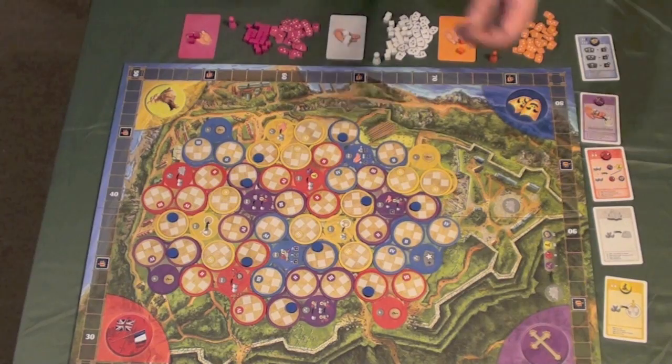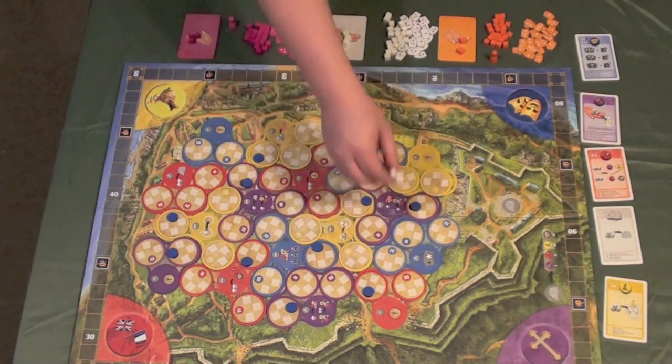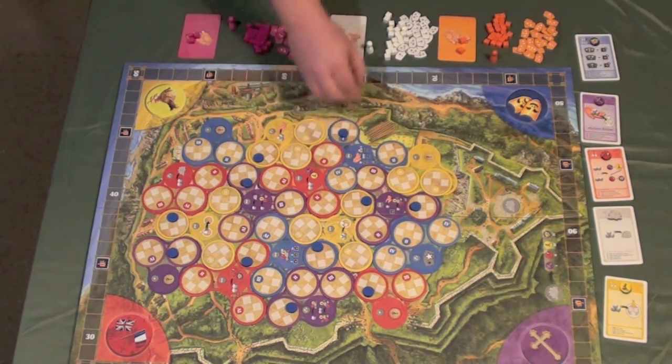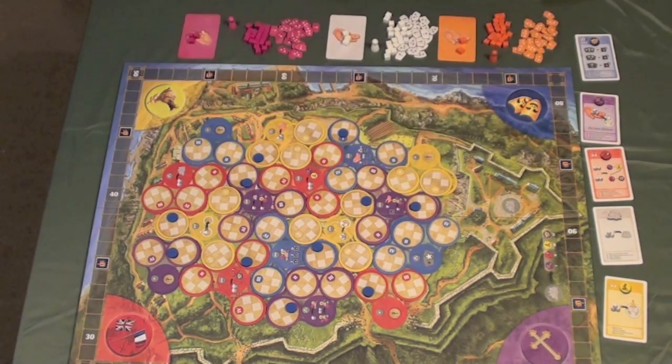On a player's turn, they're going to be able to do one of four things. They'll go in turn order until one of the centuries ends, and then there'll be a scoring phase. Centuries will end when one player is no longer able to move their architect from one building to another — one of these buildings that still has a blue disc on it. Once all the blue discs are gone and somebody tries to take a move-architect action, the round ends and you proceed to scoring. The four actions are mainly about contributing to buildings and starting new buildings.